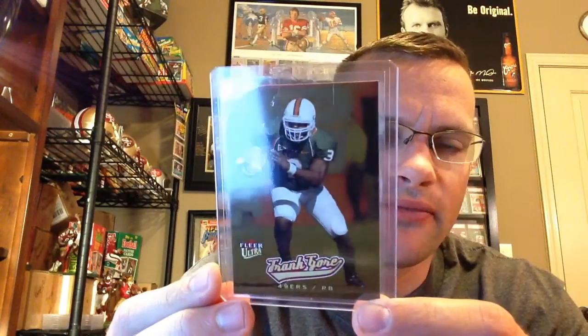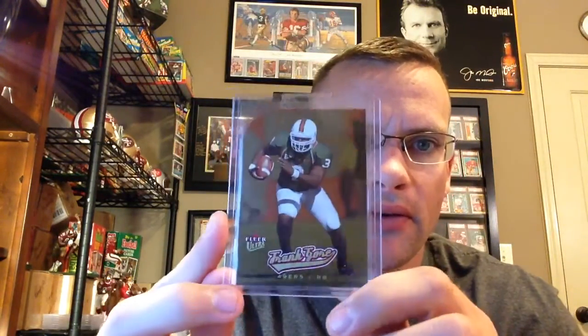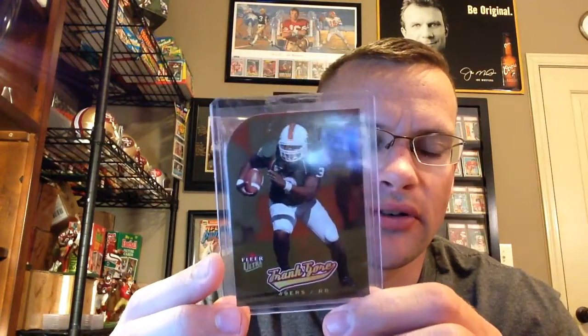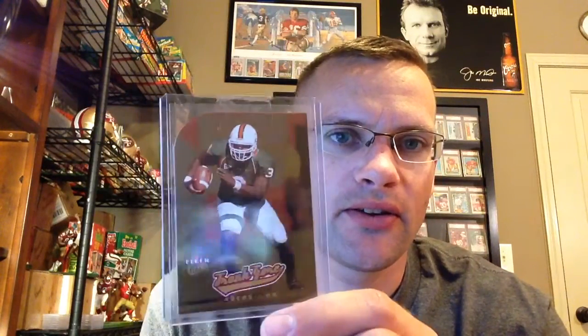First pickup here is a raw one — gold medallion from Ultra, a Frank Gore. I've got one chip corner there, so we'll see if I submit this or not. I had an Andrew Luck — or Alex Smith, one of these — and got a 10 on it. It's a pop of one, so his was one of those lucky 13s, if you remember those. We only picked 13 rookies. Frank Gore wasn't a lucky 13 that year, but still cool cards.